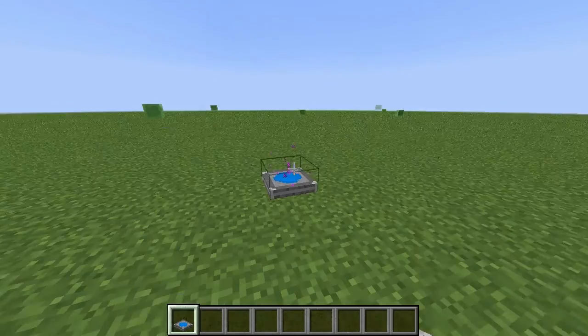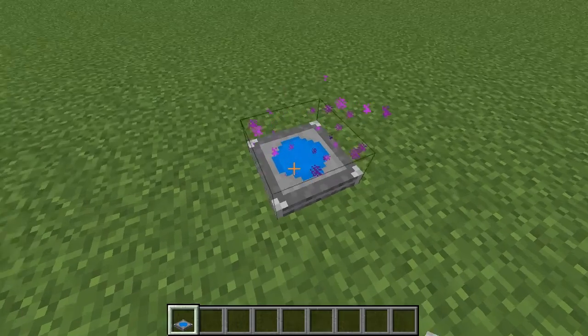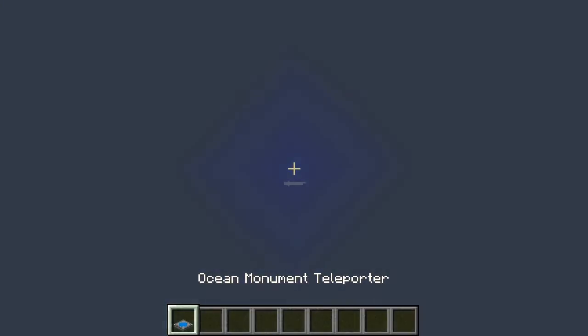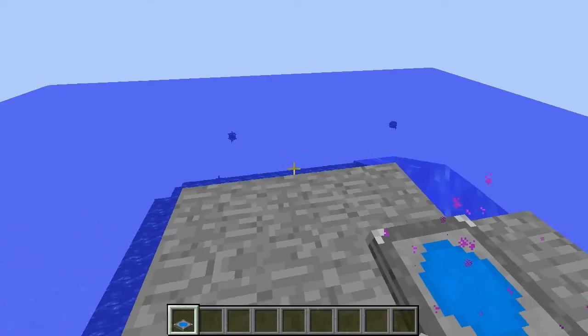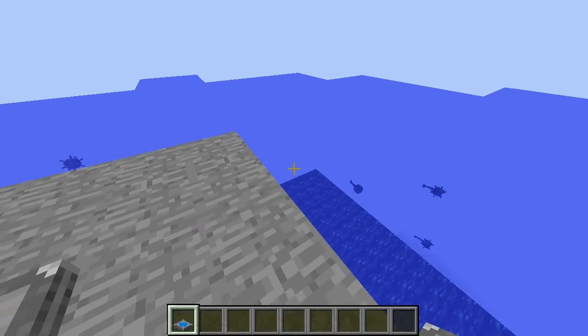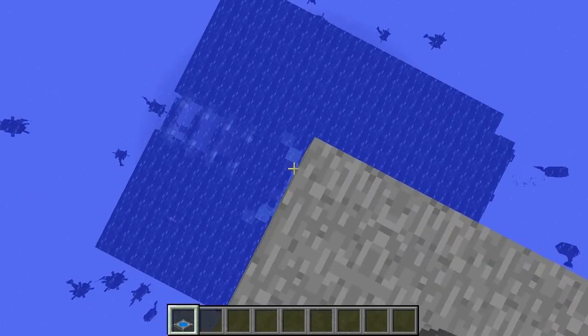But here's the thing — you never ever find ocean temples. But with this thing... you just step on it. And lo and behold, you're instantly at an ocean temple.